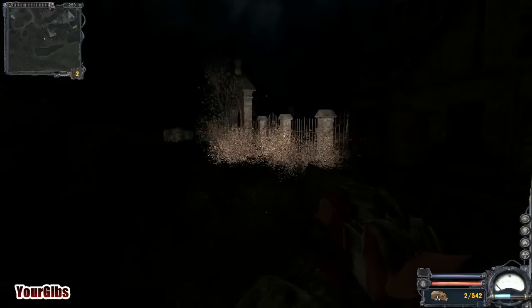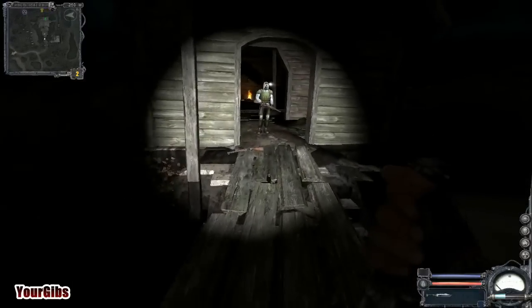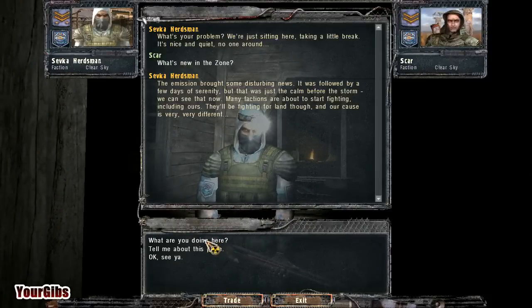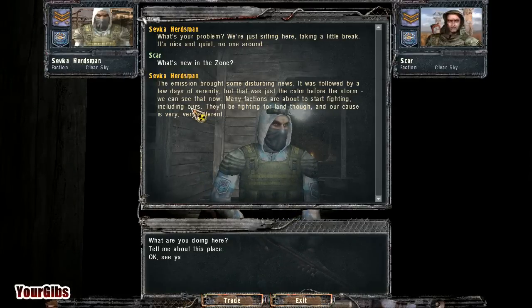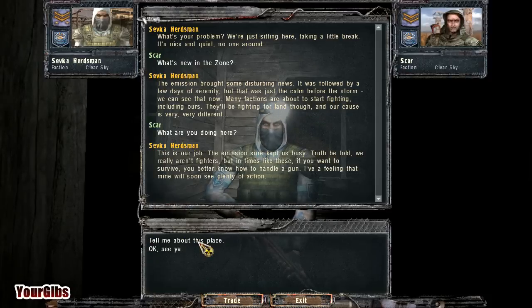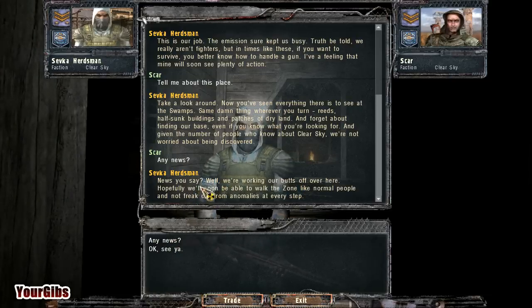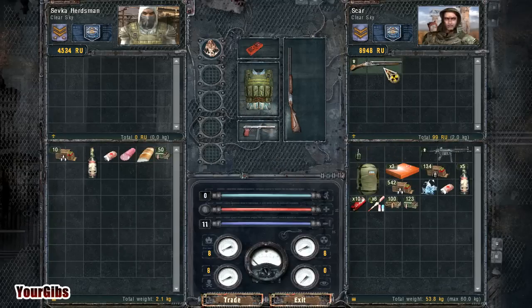Oh, it looks like we found some friendlies right here. Back at the church. Let's switch over. What's new in the zone, friend? The emission brought some disturbing news. It was followed by a few days of serenity, but that was just the calm before the storm. Let's just trade to get rid of that gun. Looks like we're getting 99 rubles. Yay for 99 rubles.